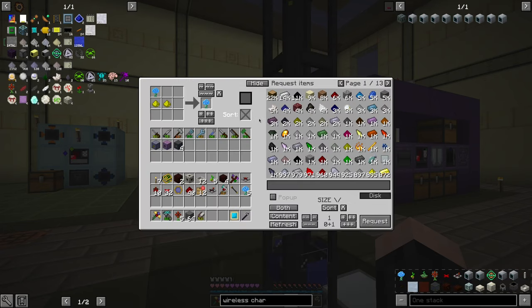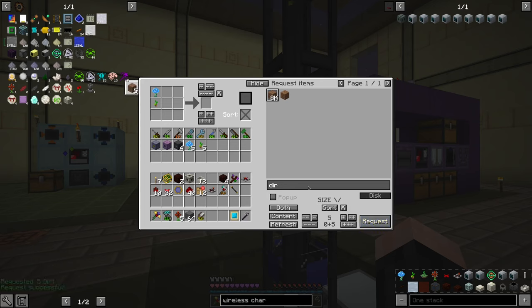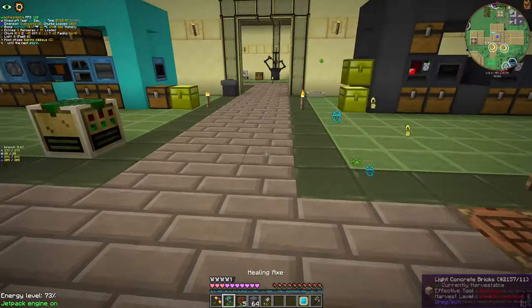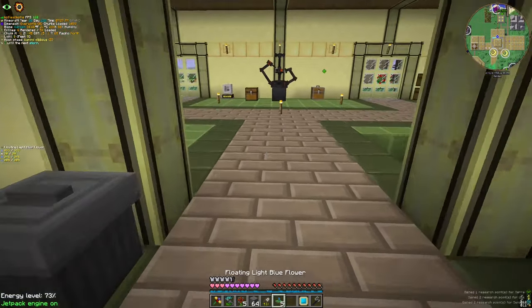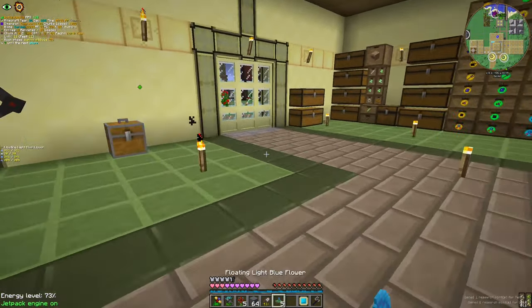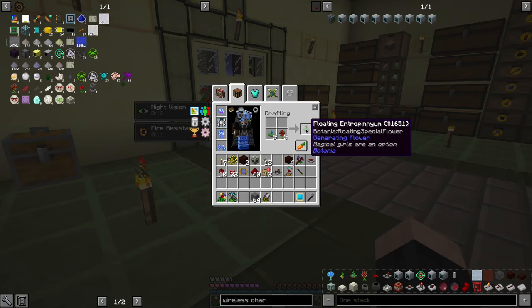With that we also need these guys and some dirt. Let's get five because we only need five. Voila! With that we have this guy. By the way, they also emit light, so I might use them for something. Let's make this.